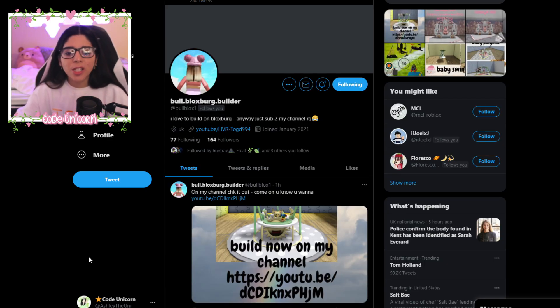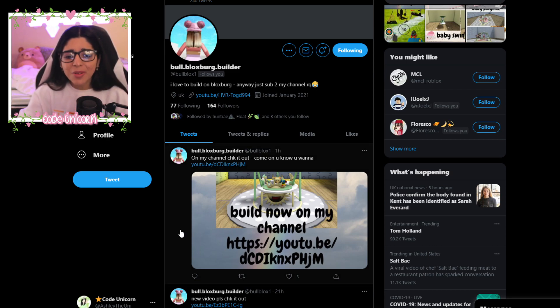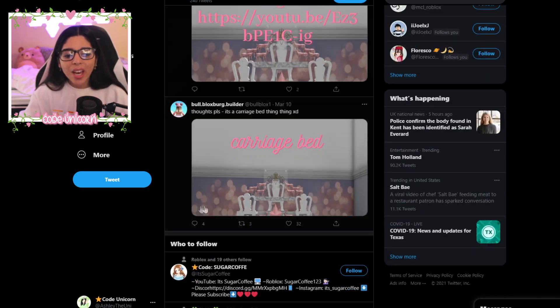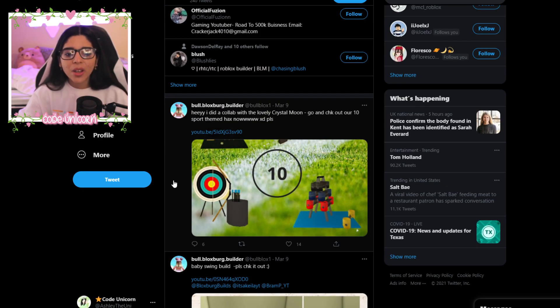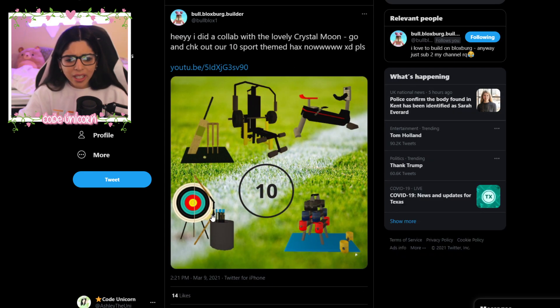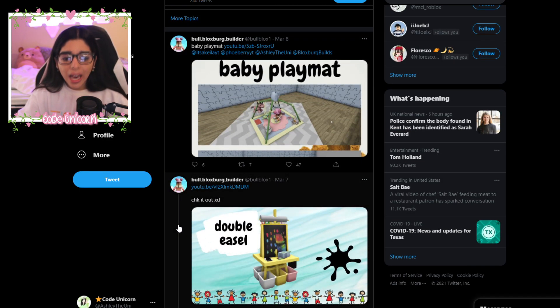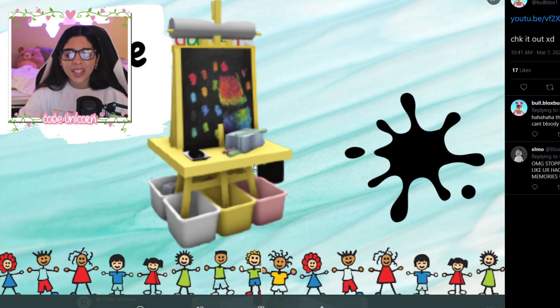I want to give a shout-out to a Bloxburg builder over here. She has been tagging me in all of her things and she has a YouTube channel — go check her out, links down in the description below. She has been doing a lot of really cool hacks. She made this little bouncy thing that kids play in. She also made this carriage bed — y'all, this is the cutest carriage bed ever. You can actually use it. They also made a bunch of sport items: archery, bar weights, I think that's cricket, and a bench press. How did you make a bench press? There's also a baby swing. These hacks are out of this world. We also have a baby play mat, a double easel — it actually looks like an IRL double easel. The details in this are adorable.